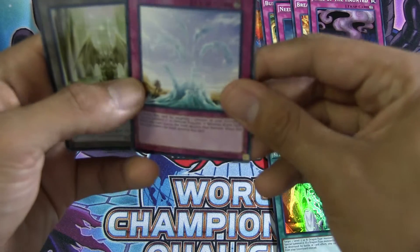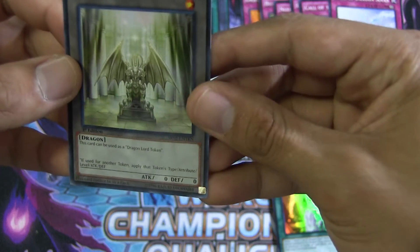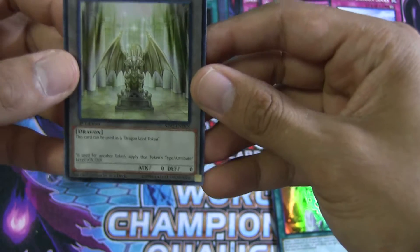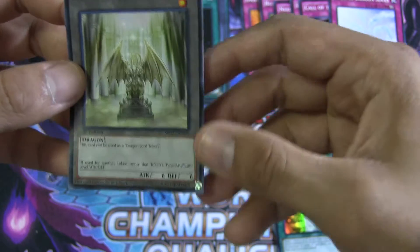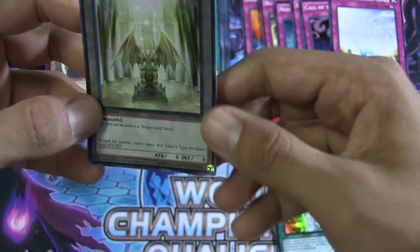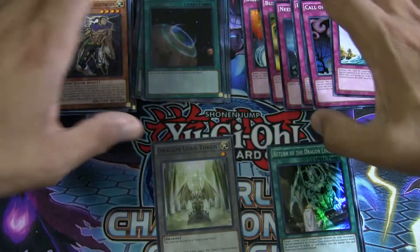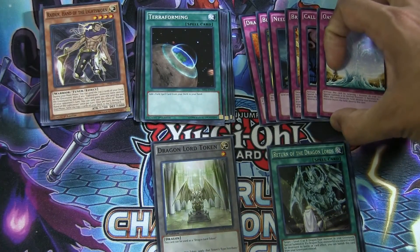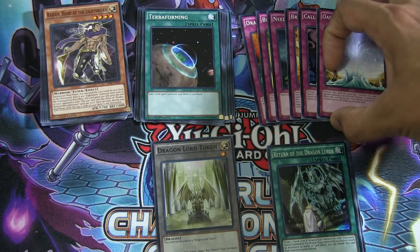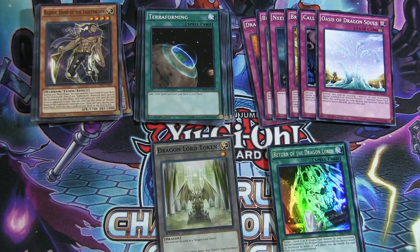Oasis of Dragon Souls. And then we got the new Dragon Lord Token — this card can be used as a Dragon Lord Token, and if used for another token, apply the token's type, attribute, level, attack, and defense. So that's really cool. Anyways, I hope you guys enjoyed the opening. I'll be doing further matches, one-on-one structure deck versus structure deck in the future, so stay tuned for that. Thanks for watching guys.